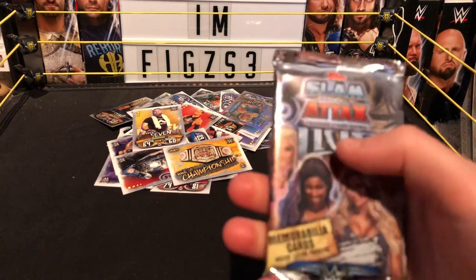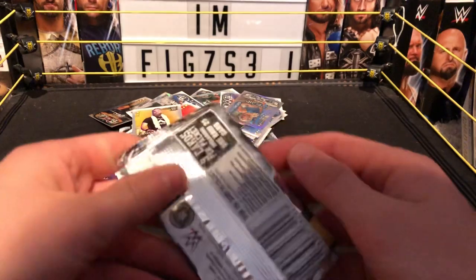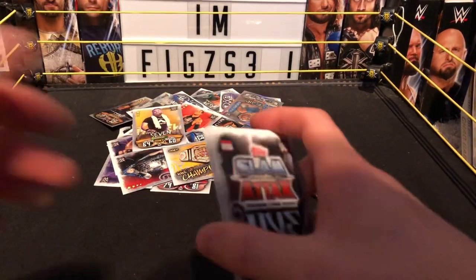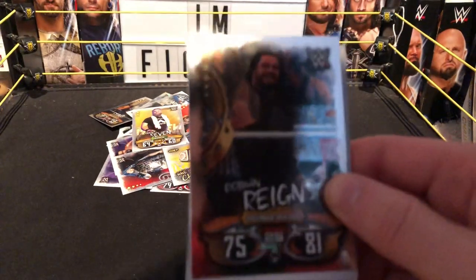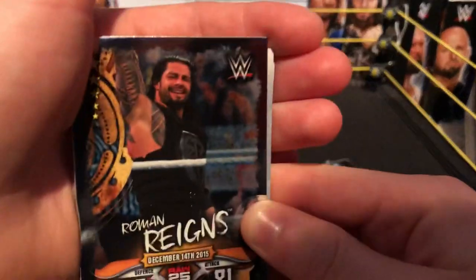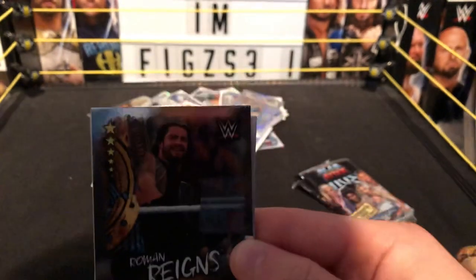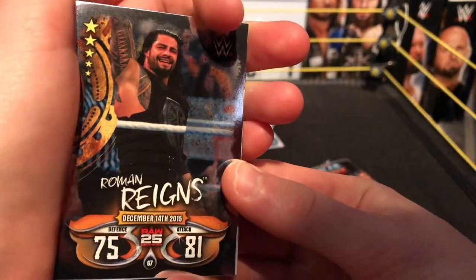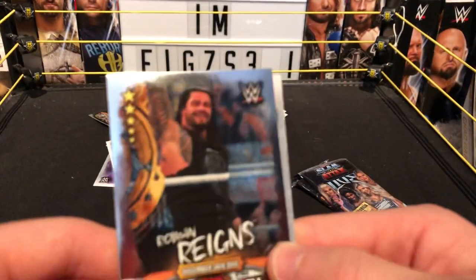Next pack with Alexa Bliss, Ember Moon, Charlotte, and Trish Stratus — all women on this pack. Let's get straight open. I just want a memorabilia card. Looks like a Raw 25 card — December 14th 2015, the Big Dog Roman Reigns. He's hopefully gonna defeat Brock at SummerSlam. December 13th 2015, Raw 25, defense 75, attack 81 — big attack for the Big Dog.